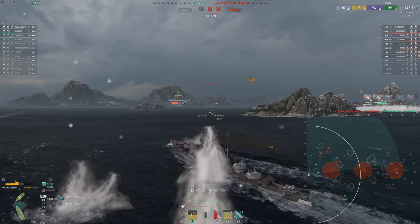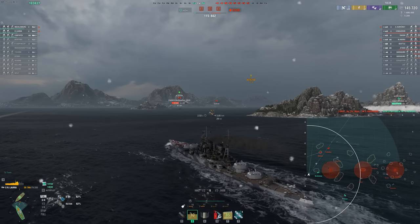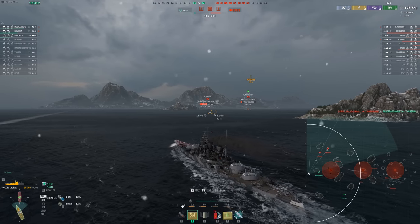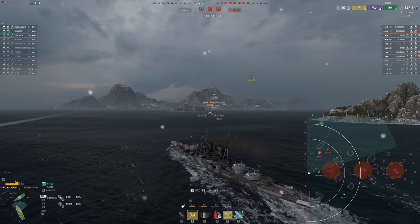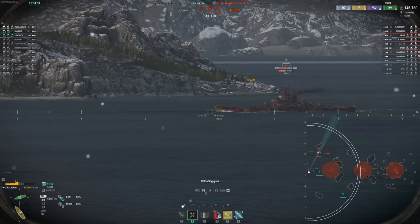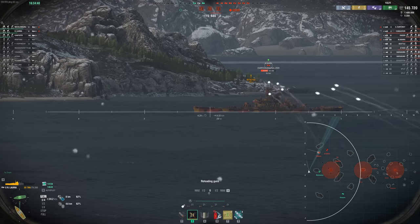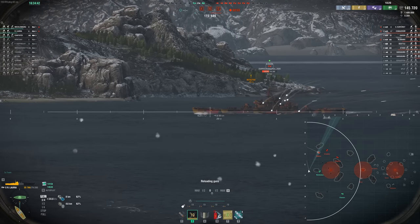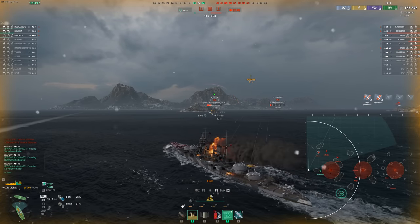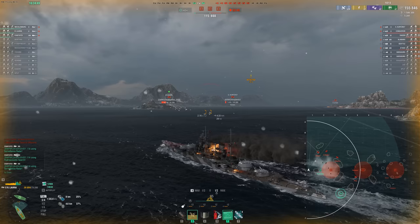Pretty good salvo there into the Alabama — no Citadel unfortunately, but that is some nice full-pen damage. Having the short fuses on the AP is pretty nice. The problem, though, can be the accuracy at times. I've found that this thing is not a Thunderer competitor. I've found it to be a little disappointing. Salvos like that one are relatively common, and this is something I've even gone into a training room to test.